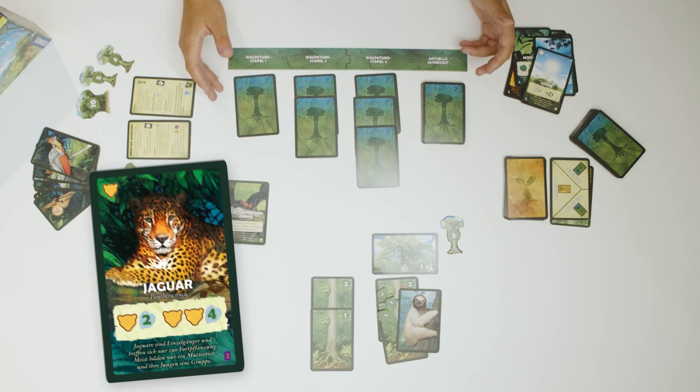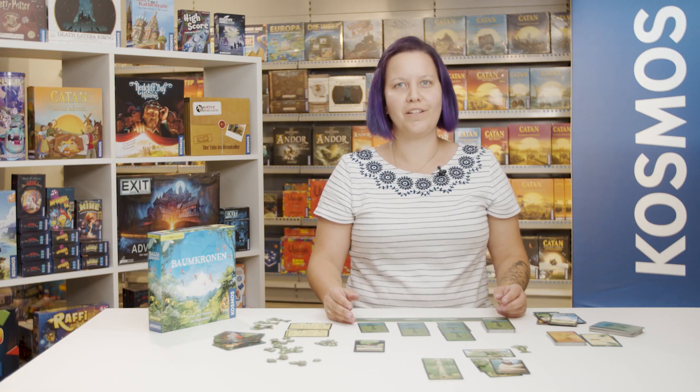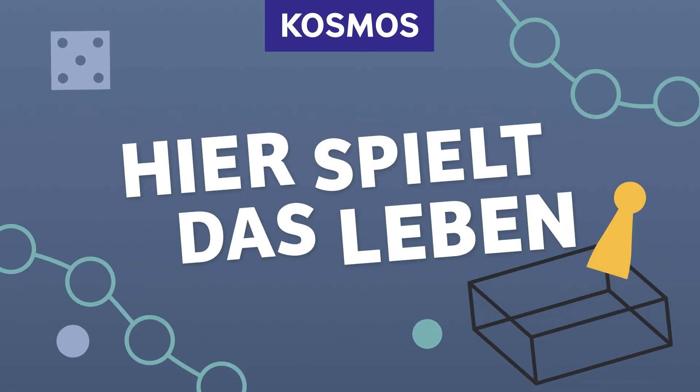If you are already more familiar with Canopy, the special rainforest maps offer you new animals, plants, and dangers with special scores and effects. Have lots of treetop fun under the rainforest tops. Cosmos — Hier spielt das Leben.